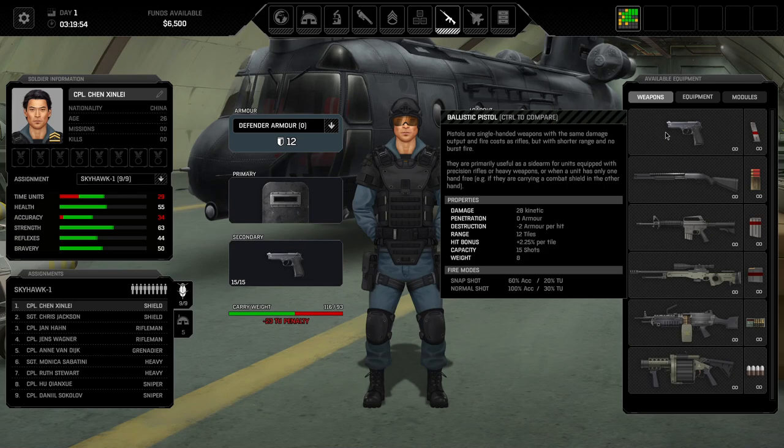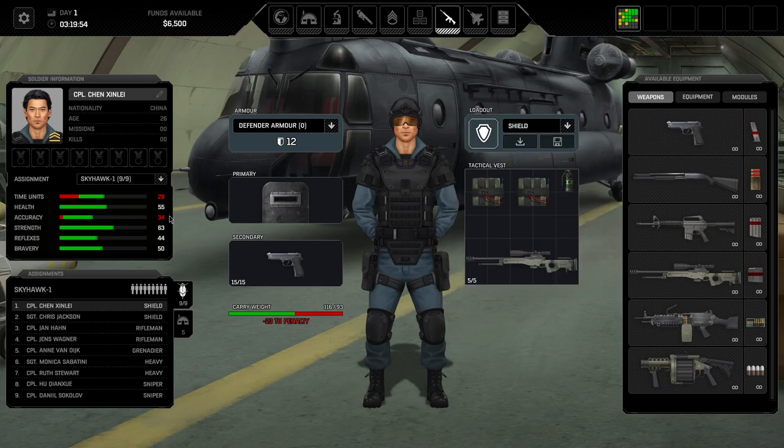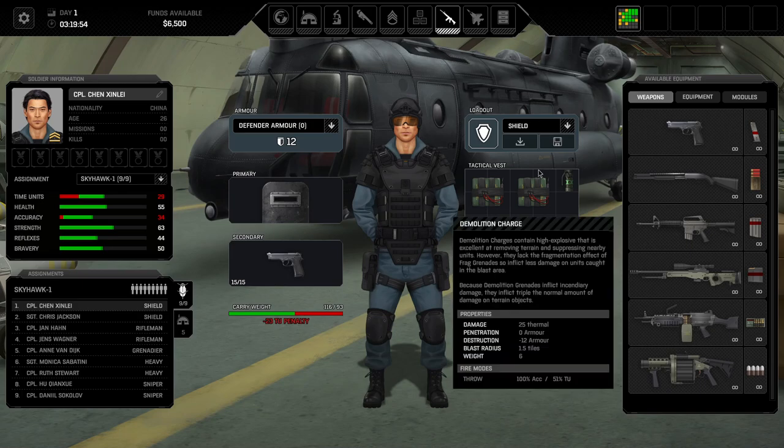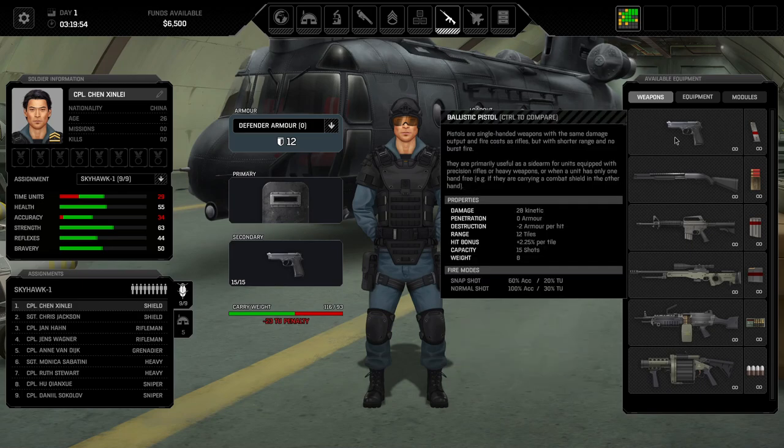More importantly, weapons have a certain range which is their normal range, and everything above that range will incur a hit point deficit. So let's take the pistol as an example. Pistols hit accurately within 12 tiles range. Every additional tile then reduces accuracy by 2.25 percent as a fall-off. So say if you're 22 tiles away, that would already mean minus 22.5 percent hit chance. If you have an accuracy of 34 percent, even a normal shot further than 20 tiles away means the weapon essentially has a zero percent chance to hit.